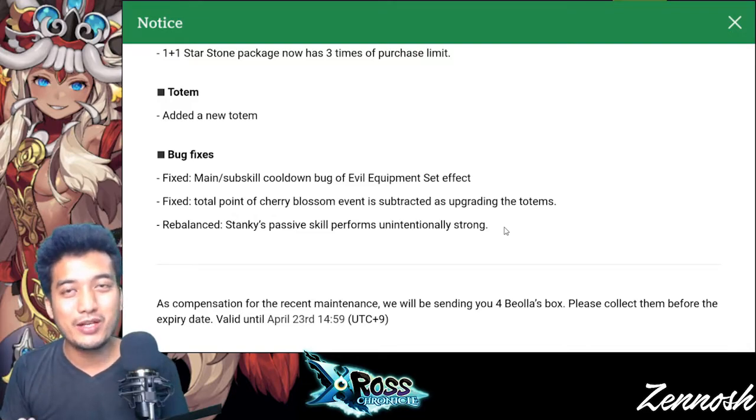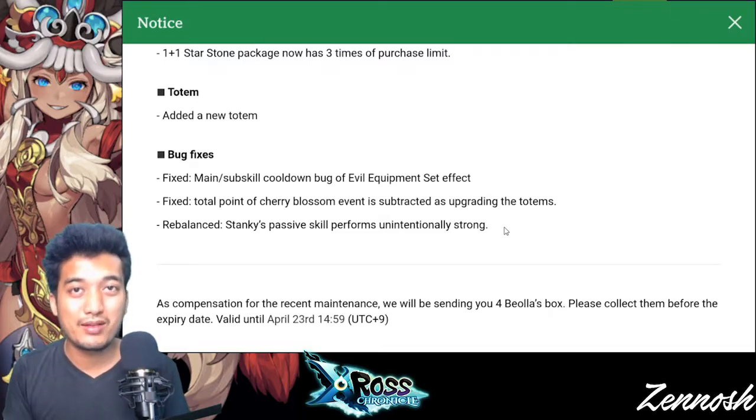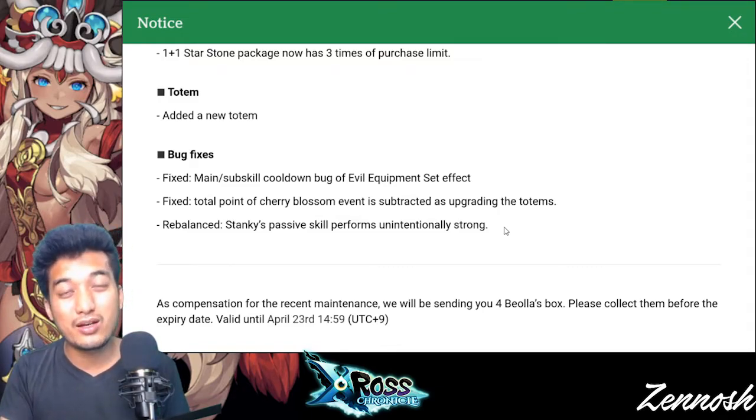Before, he could actually apply a decrease in power and agility for every enemy in the stage. But now he's only going to reduce those stats for enemy opponents who are going to attack him. If he's being attacked by a certain particular enemy unit, he's only going to decrease the power and agility of that particular unit. So Stanky is not gonna be a god-type unit anymore, especially for PvE content.